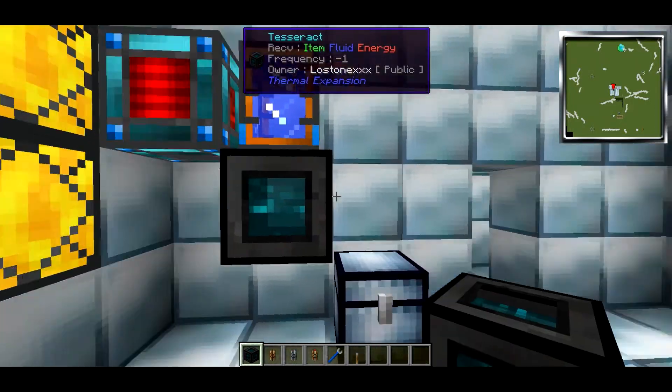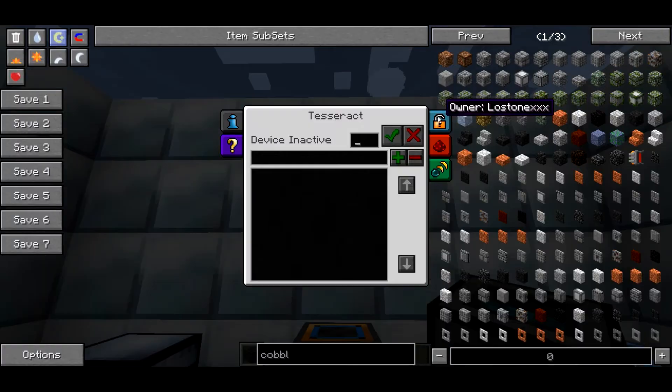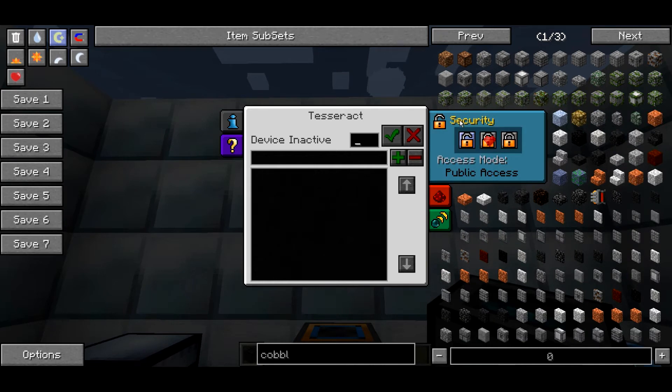We'll place one down here and we'll place one down over here and go into the GUI. As you can see on the right hand side here, you have your security tab.